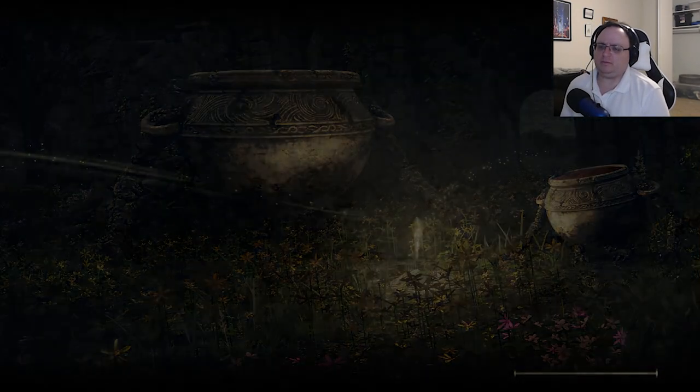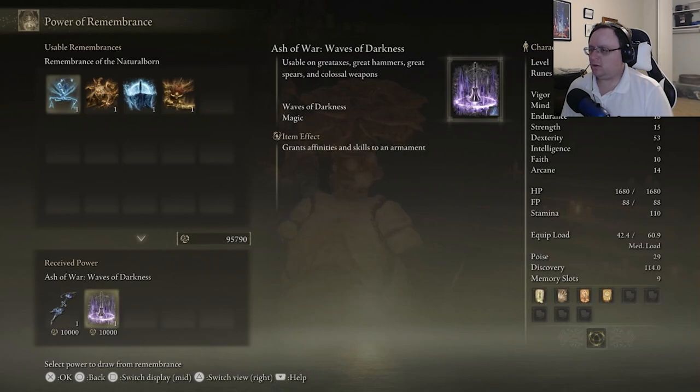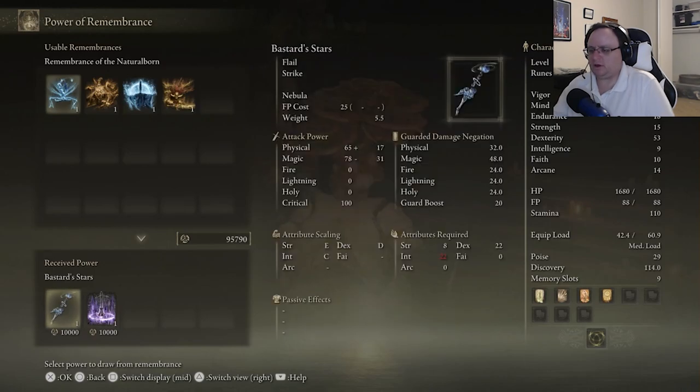That's the Table of Lost Grace to turn this in. Bastard Stars and Waves of Darkness. 'Flail which deals magic damage, having been imbued with power by the Remembrance of Astral. Formed of the same many-colored star debris that comprise the form of the Natural Born of the Void.' Nebula — 'imbues natural born stars with magic to perform a sweeping strike, leaves a dark cloud of stars that lingers briefly before exploding.' I don't have nearly enough Intellect to use this — I wanted to use it, but alas.